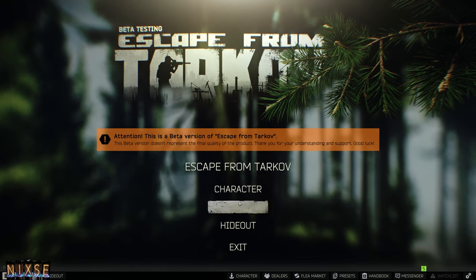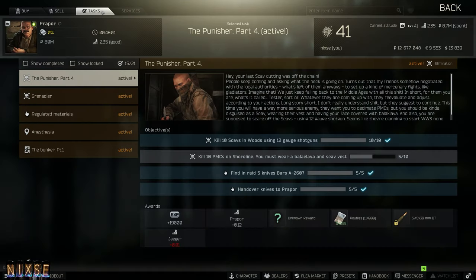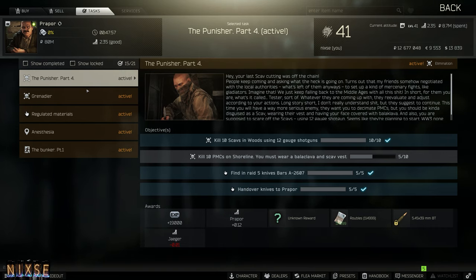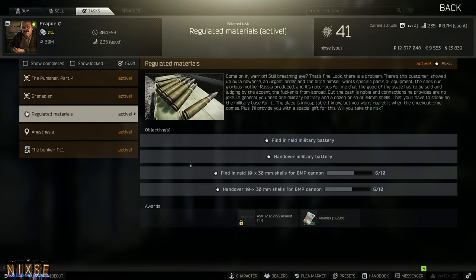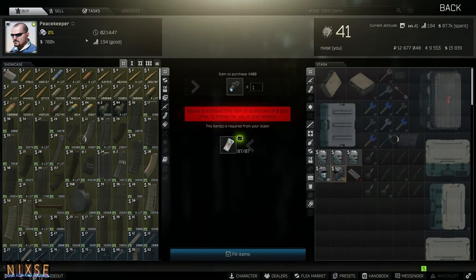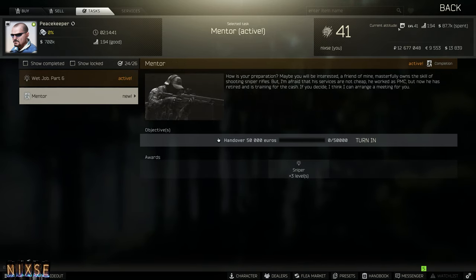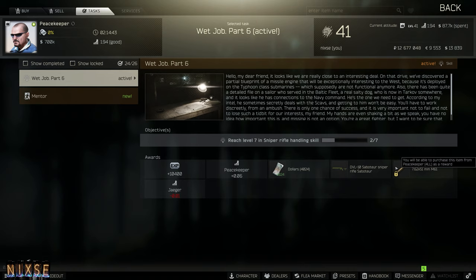Tip number thirteen: prioritize tasks. All of the traders in Escape from Tarkov offer tasks for you to complete. These range from killing scavs and looting their shotguns all the way to dehydrating yourself for five minutes and staying alive through the ordeal. While some tasks can be a bit of a hassle, I recommend using them as a guideline for what maps to play on, as each completed task rewards not only XP and trader reputation but can also reward money, guns, meds, or even unlocks new items for purchase from the traders.